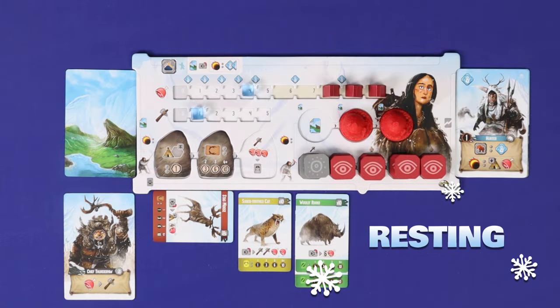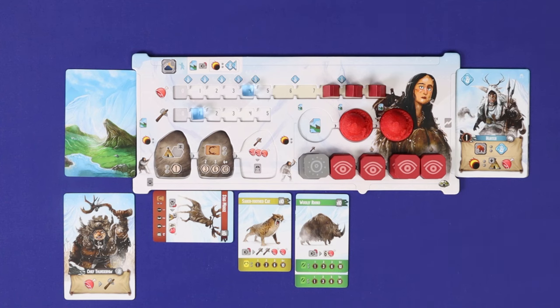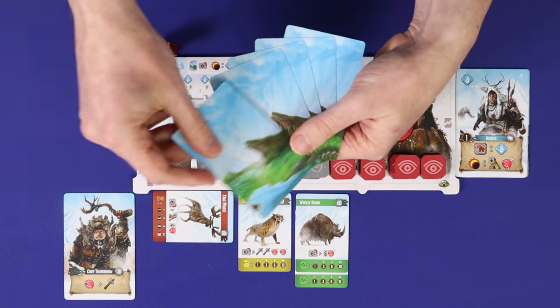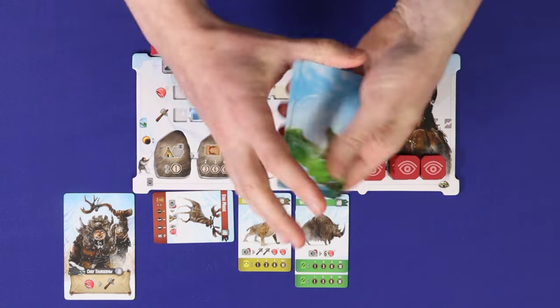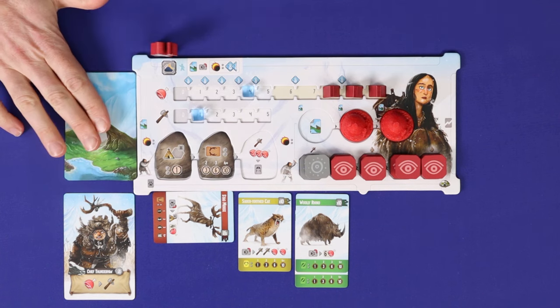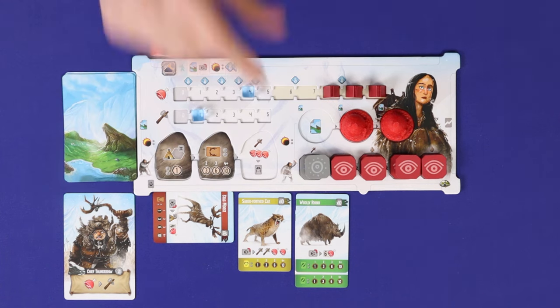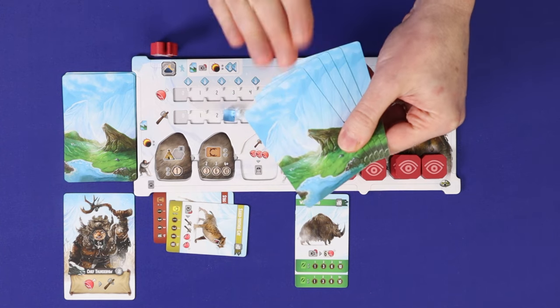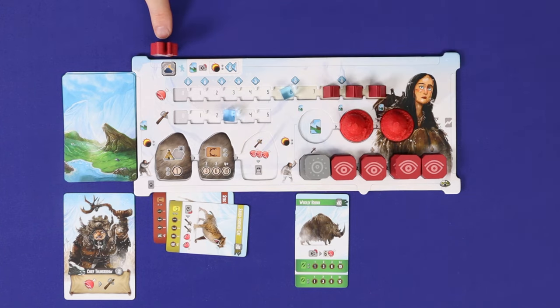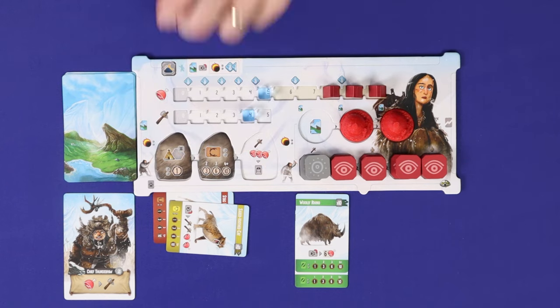There is one alternative to taking a main location action and that is to rest. When you rest, place your worker above the resting space of your player board, then draw one card from your deck into your hand. If your draw deck is empty, shuffle your discard pile to form a new deck and draw from that. You may also tip one animal card and gain its resources. You cannot play any culture or labour cards when you rest, however if your chief has an ability not triggered by the main board you can resolve that if you rest with your chief.